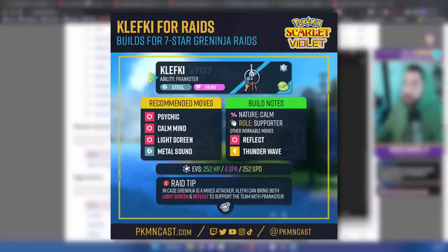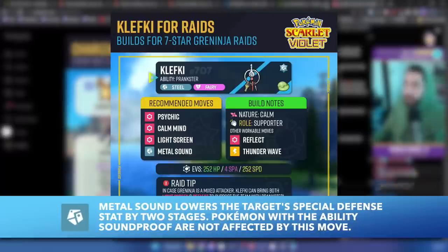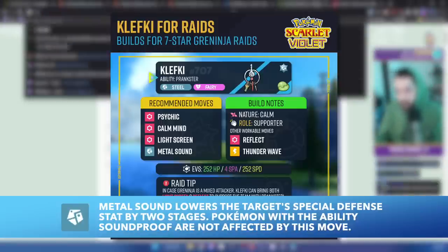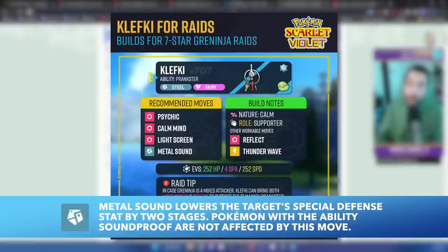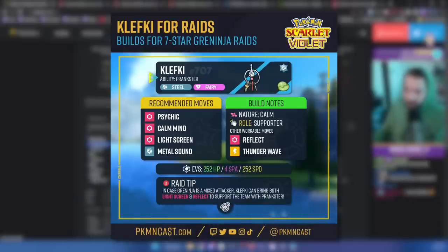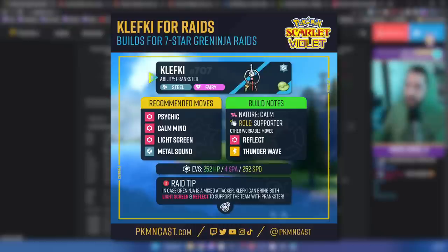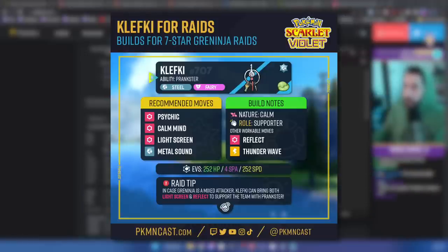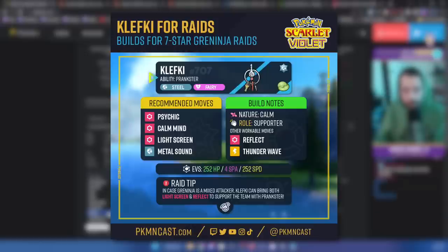Metal Sound does the same thing as Acid Spray, except it won't work when a shield is up. At that point, you can go ahead and Calm Mind and start powering up — usually the shield goes up, stats get reset, you'll have your Acid Sprayers in place to re-Acid Spray, and you can power yourself up with Calm Mind to finish the boss off. Klefki can also bring Reflect in case it's a mixed attacker. We're putting Light Clay on Klefki — that lets Light Screen and Reflect last eight turns instead of five. Greninja has no way to clear that, unless it has Brick Break, which would break the screens; you could just reapply them.